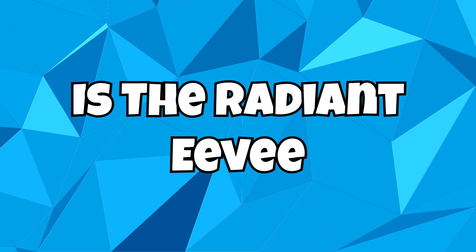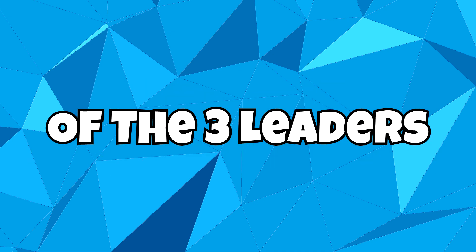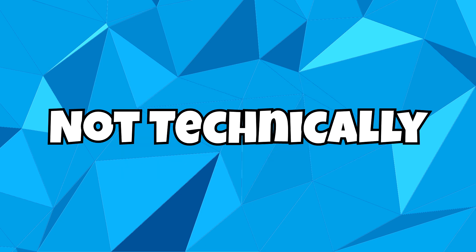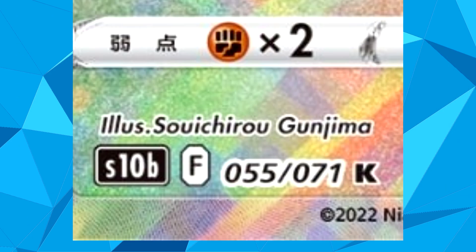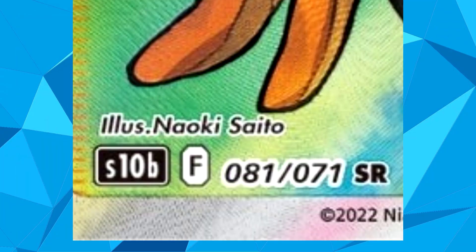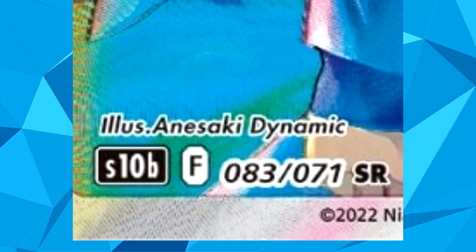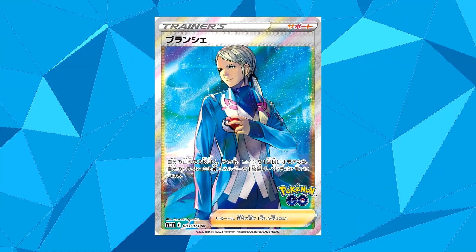Now you may be wondering — are the Radiant Eevee and the 3 full art trainer cards of the 3 team leaders an English exclusive? Not technically. If we take a closer look at the Japanese cards that have been revealed, we can see that the numbering on these 4 cards are actually within the set of the Pokémon Go expansion pack, so you'll actually be able to find these 4 cards whilst opening the Pokémon Go booster packs in Japan, instead of them being in a separate product.